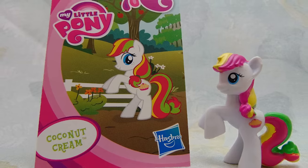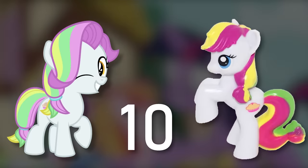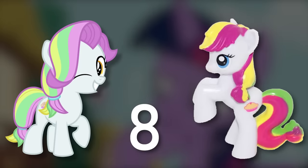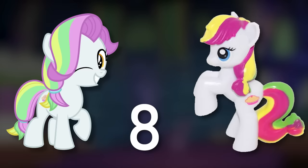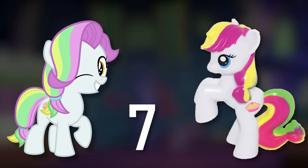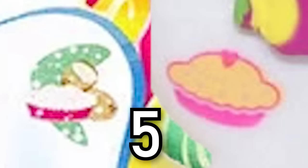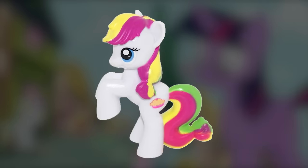Do you remember Coconut Cream? Yeah, me neither. But this blind bag minifigure for sure looks different from how she appears in the show. Let's just deduct points from 10 for every error. First, the eye color couldn't be farther from the show design. Secondly, her hair color scheme is completely different. Thirdly, I'm no expert on equine animals, but I have a slight hunch that the show version is a kid whereas the toy version is not. You might think, if you're knowledgeable in Generation 3, that it's modeled after the G3 Coconut Cream — but even if that were the case, the eye color is still different. Plus the cutie mark is also different. That leaves us with a final score of 5 out of 10, which isn't terrible. In all honesty, this toy isn't too bad — at least you can probably still tell that this is Coconut Cream.